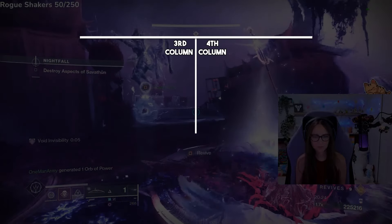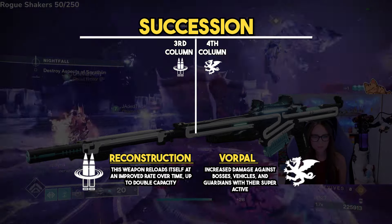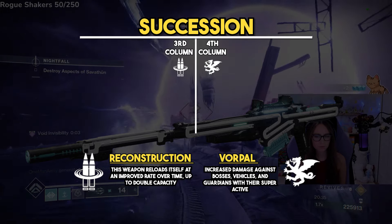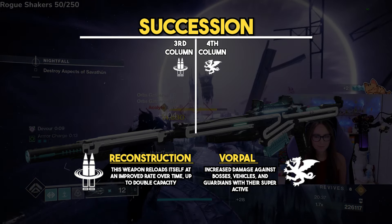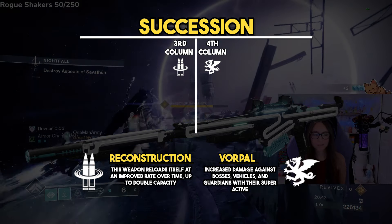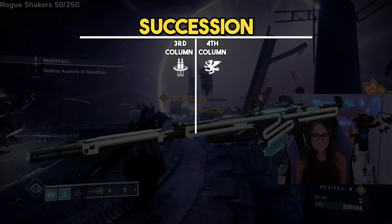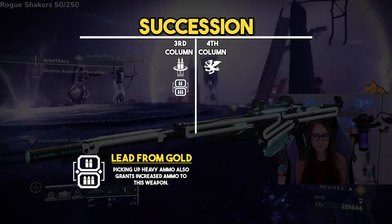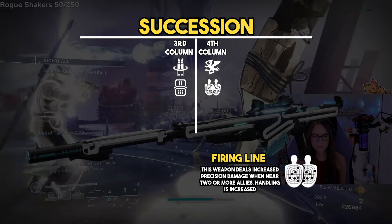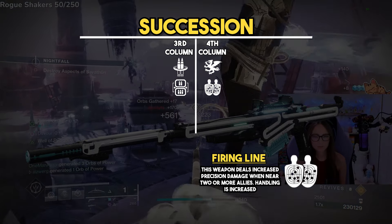Next we have the Sniper Rifle Succession, with a go-to roll of Reconstruction and Vorpal. Reconstruction auto-reloads in the background and doubles the mag with ammo, while Vorpal gives a 15% damage buff against bosses, minibosses, and vehicles, making it really strong for boss damage. For alternatives, Lead from Gold in the third column gives you ammo when picking up heavy ammo from the ground, and Firing Line in the fourth column does 20% extra damage when you have teammates nearby.